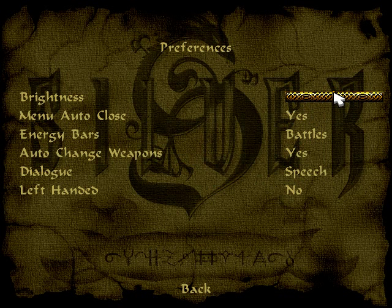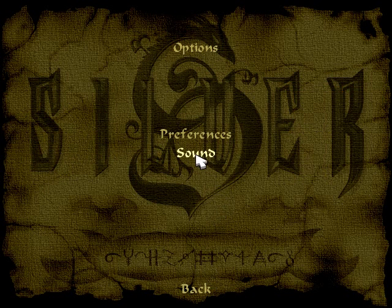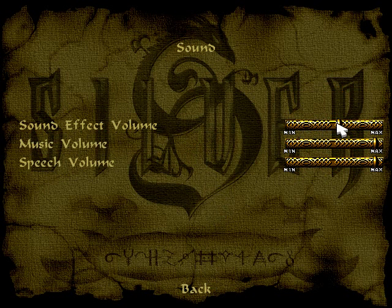We leave the brightness as it is, maybe a little bit more. The menu auto-close, yes. We want the energy bars always — you will see later why that's so important. Auto-change weapons, dialogue speech, and we're not left-handed. The sound — I've turned the sound volume down a little bit. For some reason the intro music is considered a sound effect, not music. So I had to leave it up at this point, but I'm probably going to reduce it just a little for the in-game volume later on.